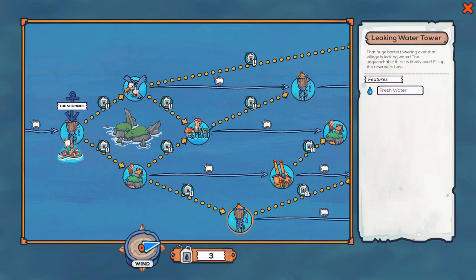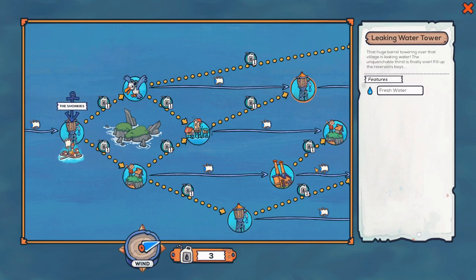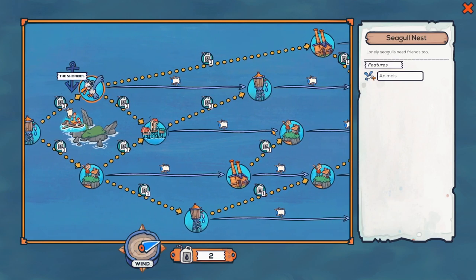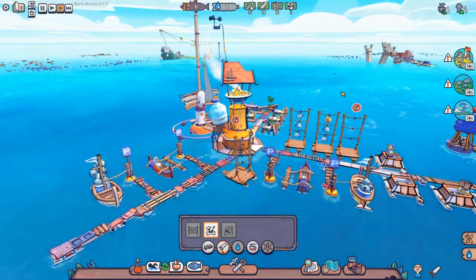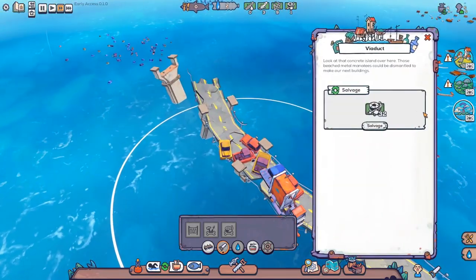Later on there's a shack down there, a leaking water tower there, factory ruins there, another lonely island. So you really have to make quite a few decisions about what you need next most. And I think now we need to say hello to the gulls — lonely seagulls need friends too. Interesting to see what's going on. Oh, look! There's some sort of road. Right, here we go — we've got a viaduct. Oh, this is a road as well.